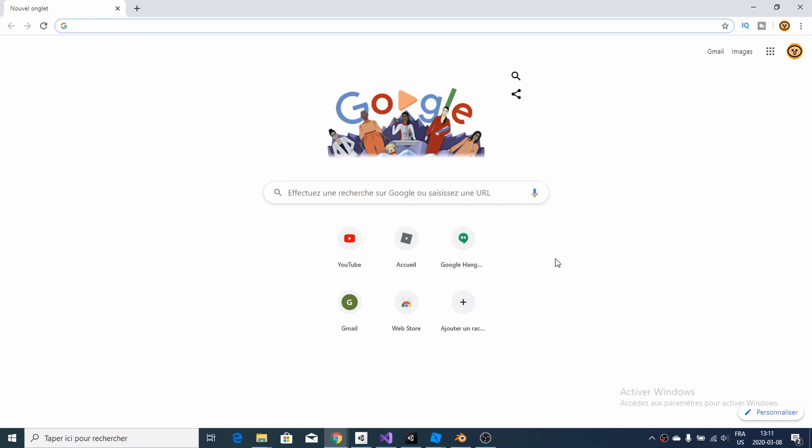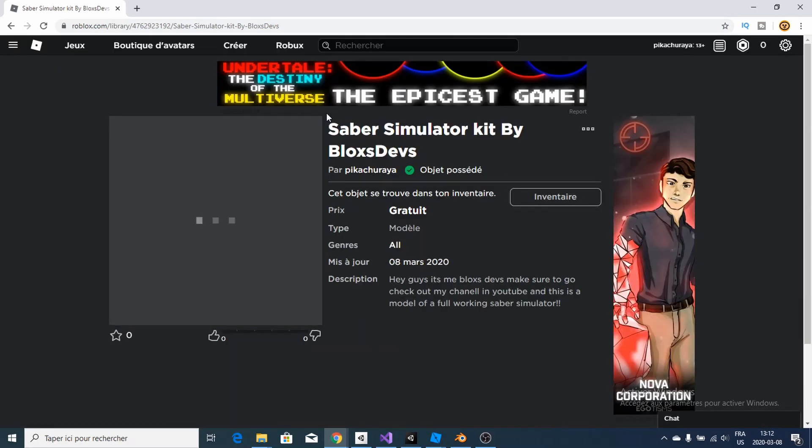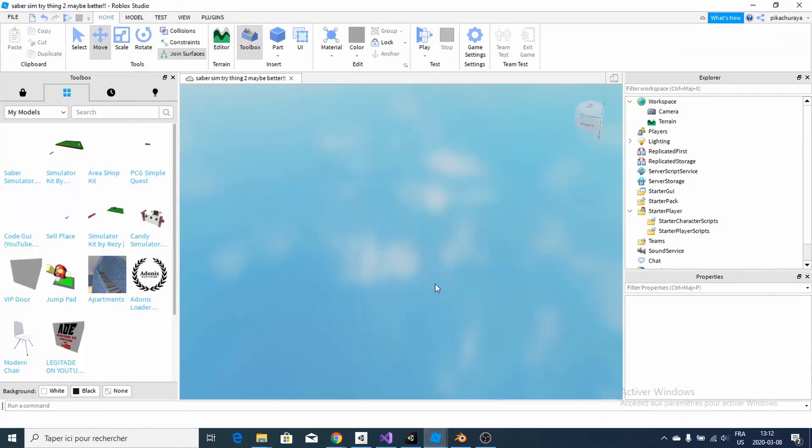The first thing you're going to do is paste in that link, which is going to be linked in the description. Hit enter and it should lead you to here, which is my kit. And yes, it's by Picatroya because I am Picatroya, and you're just going to go over and get it and head to your Roblox Studio.